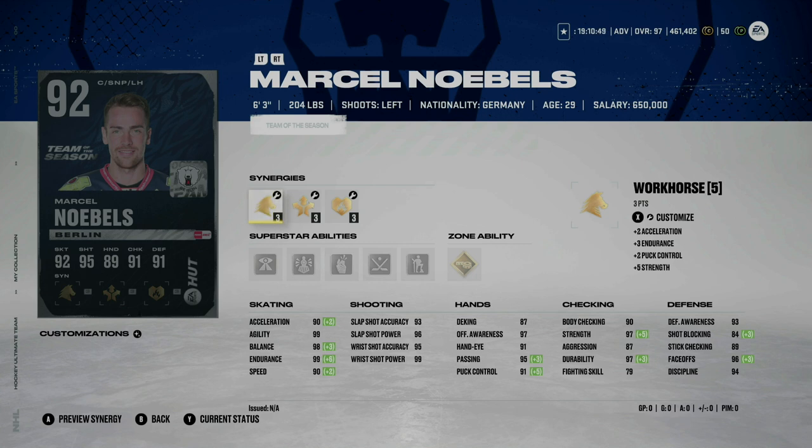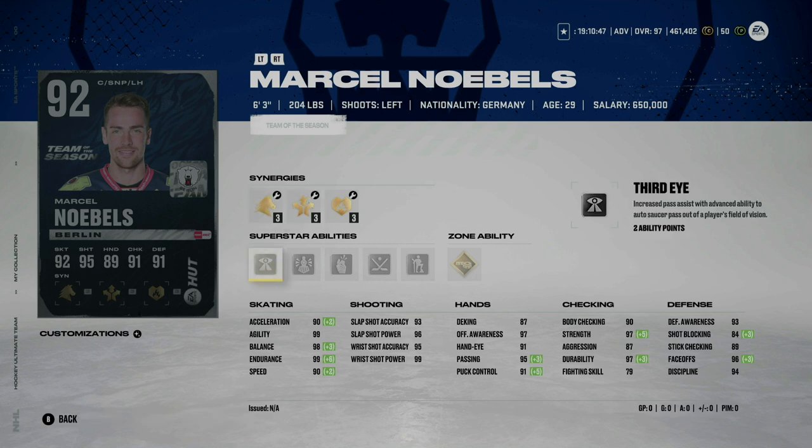Marcel Noebels at 6'3" 204 pounds — cool name, and I think he'd be hard to take off the puck at that size. But I don't know how many upgrades he's going to get. I want to make this point clear: if you're choosing between an NHL player in the icon choice pack versus one of these non-NHL players, something to consider — unless you're getting a goaltender, you're probably better off picking an NHL player since their upgrades are way more likely and frequent.